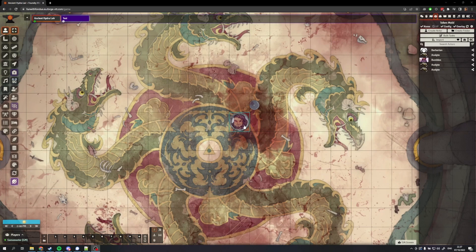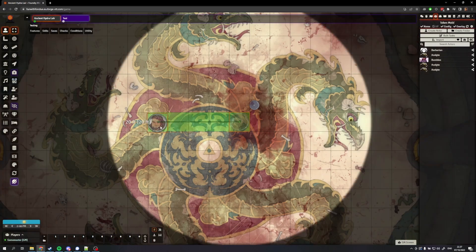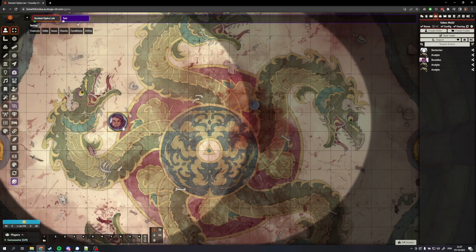Number three is Drag Ruler. This is a very simple plugin. When you are dragging a token from one point to another, it shows you the distance in feet depending on how many squares or hexes you are dragging. It's very handy if your player asks how many feet they can move to reach the enemy. You can just drag and see, instead of having to switch to another tool.